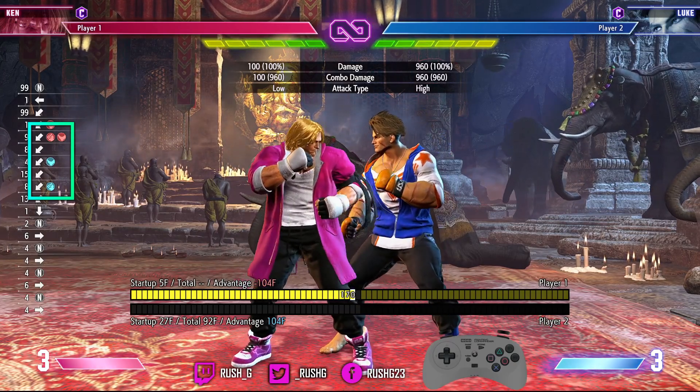Look at my inputs — I did crouch jab, crouch light kick, and I did DI on reaction to Luke's DI, but I got hit. I got punish counter DI'd from the recovery of my crouching light kick. The reason is that crouching light kick is not a cancelable normal attack, so when I did DI I'm still waiting for crouching light kick to recover before my DI comes out — hence why I got punish countered. I use this string a lot: crouch jab, crouch light kick, stand jab. This is a bad string to use in this game because of that scenario. If you're wondering how to get around this when using light strings, just use light attacks that have a cancel window.